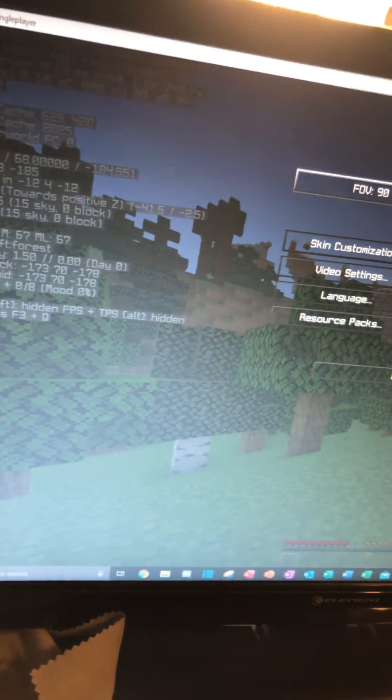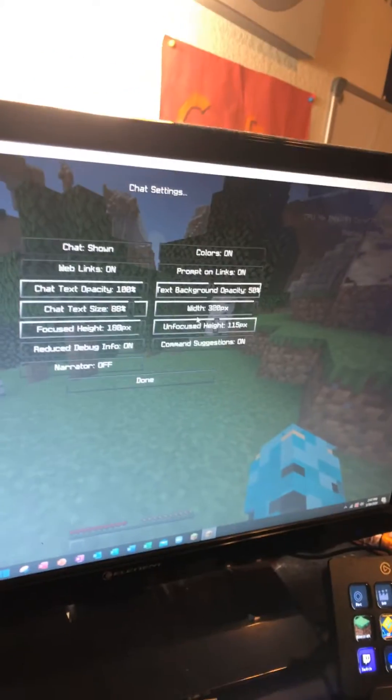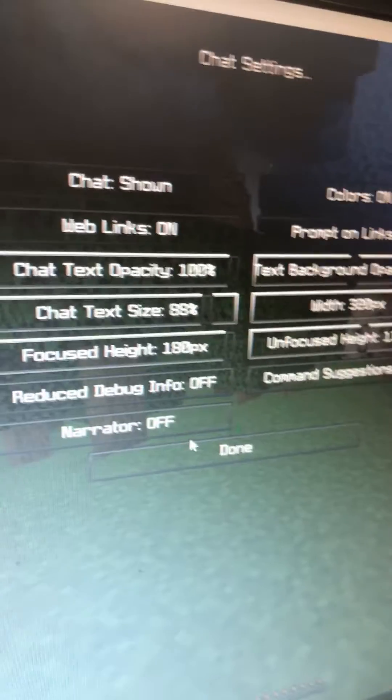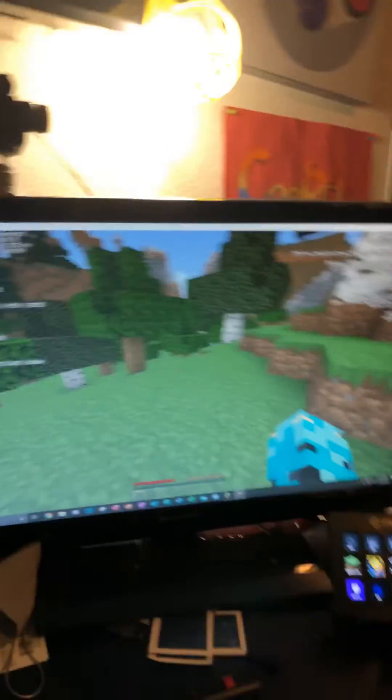So yeah, if you ever have your F3 menu not showing the right stuff, just hit Escape, hit Options, hit Chat Settings, and hit Reduce Debug Info — turn it off. Make sure it says "Reduce Debug Info: Off." I'm just trying to help people out because I don't want people to be as confused as I was.